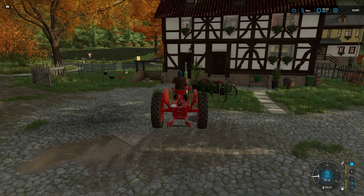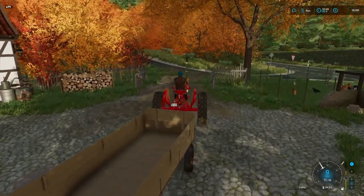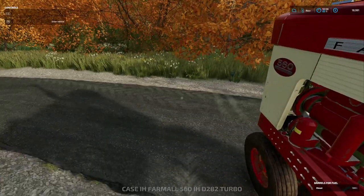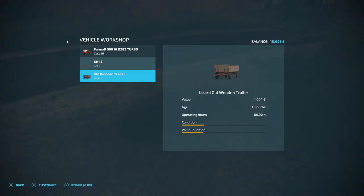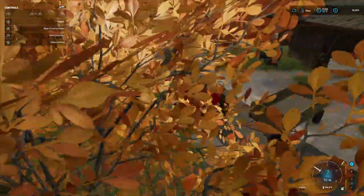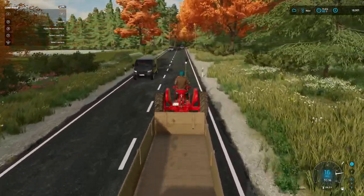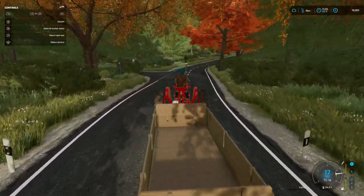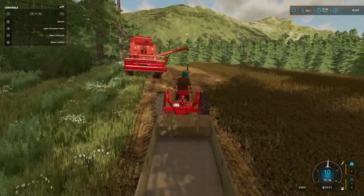I think we might need to service the trailer — just give it a bit of touch-up repairs. We don't want to be dropping valuable crop all over the place as we're travelling around delivering to the landmark grain store. We'll just get that serviced — it's not going to cost the earth, 90 euros. Right, down to the bottom, left and off we go. Nice little drive up here. As we travel around you can sometimes get a glimpse of the castle on the mountain and the telecommunications tower.